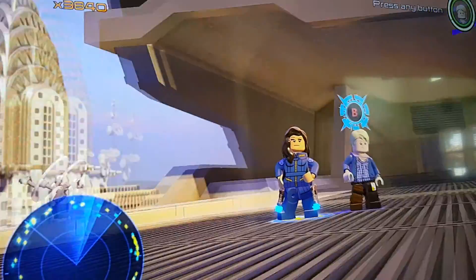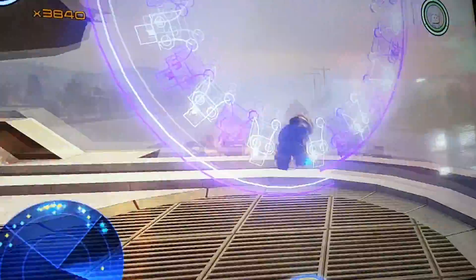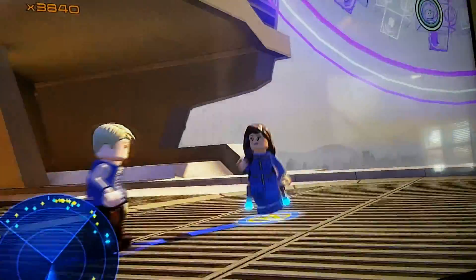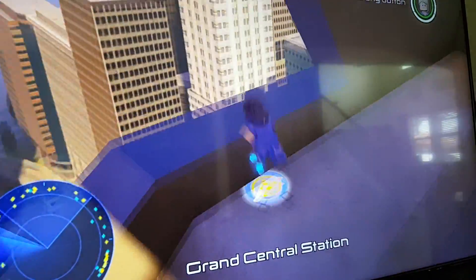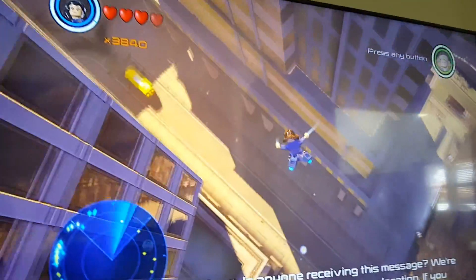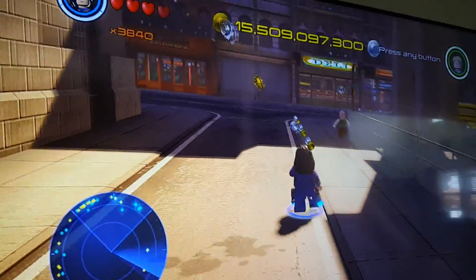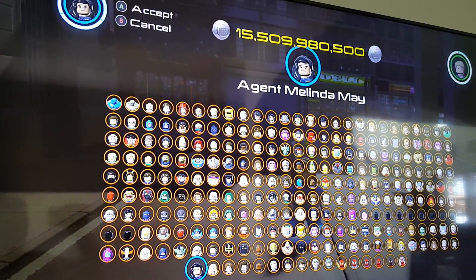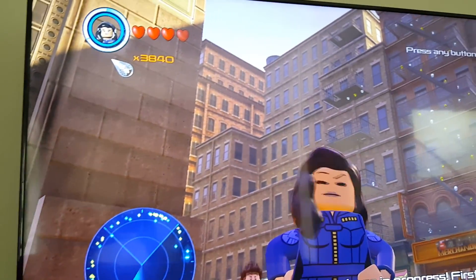Hello, we are Built by Bricks, and today we are on top of the Avengers Tower. Now these characters may look like custom characters, but they are not. These are part of the Agents of S.H.I.E.L.D. DLC pack, two of the 14 different characters available. In a previous episode on the top five worst characters in the Lego Avengers video game, I said I collected every character but DLC. This morning I just purchased the Season Pass for DLC, along with the Spider-Man Character Pack, and now I have every DLC pack available for the Xbox One. So I'm going to start off with the walkthrough of the Agents of S.H.I.E.L.D. DLC pack.